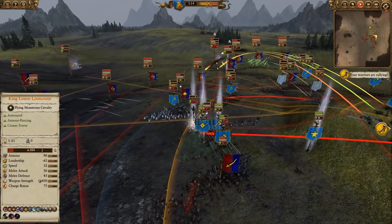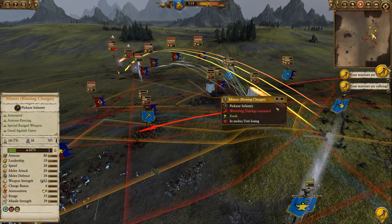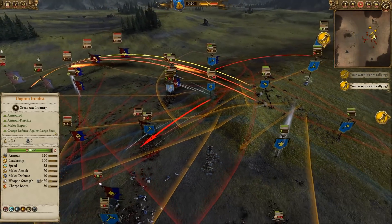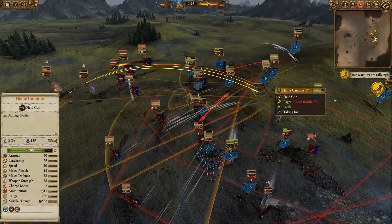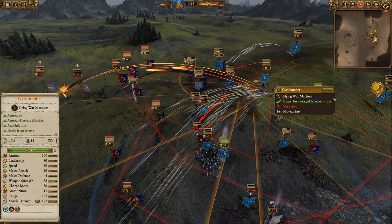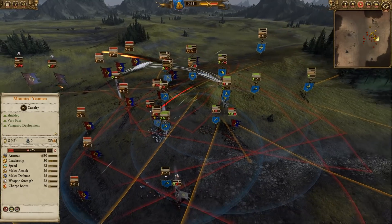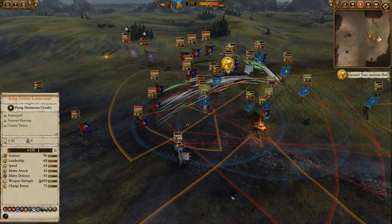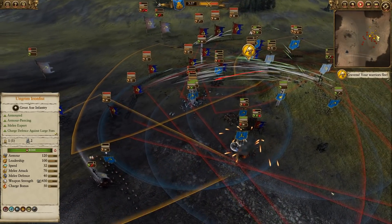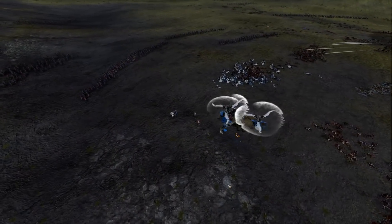It just gets absolutely routed pretty quickly. That being said, my lines are getting pretty thin. The Foot Squires are beating out the Miners, as you would expect. The Flame Cannon is up to 140 kills but now getting focus fired by the Peasant Archers. Balance of power is pretty heavily in my favor with the loss of Lewin. There's a nice bombing run here that absolutely wrecks those Foot Squires.